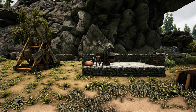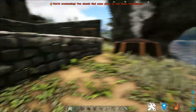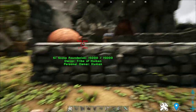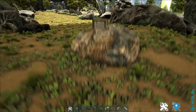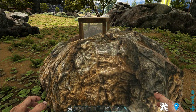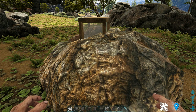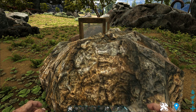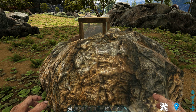Without further ado, let's begin. You might be wondering how to start the blacksmith mod. You must first find this particular metal node. This metal node is randomly spawned — there's no set position where it spawns. According to the discord and wiki, this node will spawn whenever a Dilophosaur or a Parasaur spawns, and there's just a chance for them to spawn.